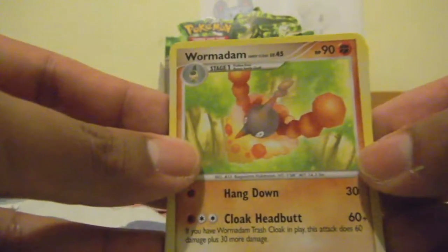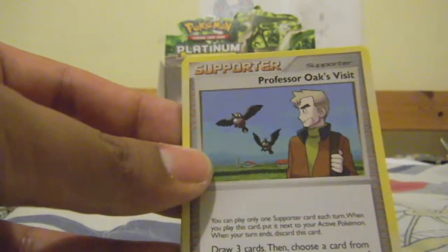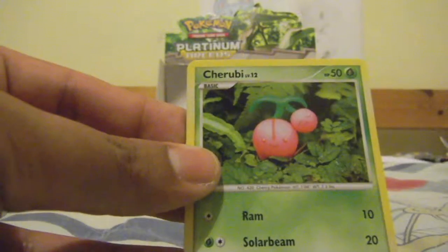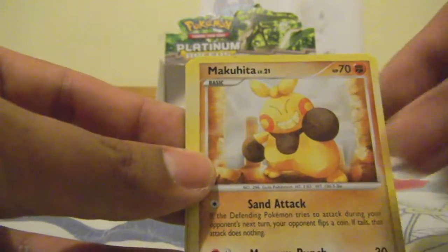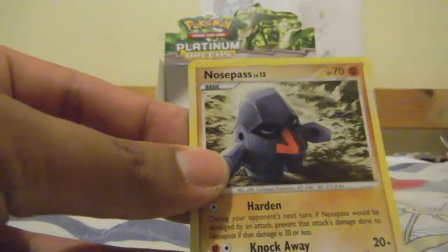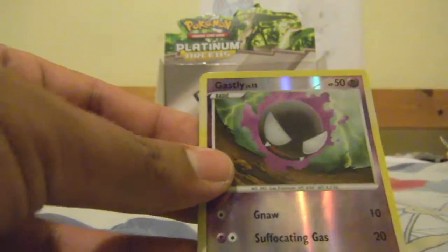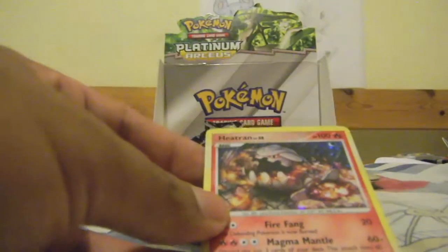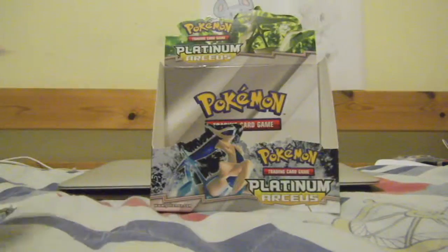So we have a Medicham Sandy Cloth, a Professor Oak's Visit, a Medicham Plank Cloth, a Cherubi, a Makuhita, a Pikachu, a Wingull, a Nosepass. Reverse is a Gastly, which is a Common, and the Rare is a Heatran Holo — nice. I don't have this card either.